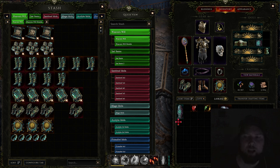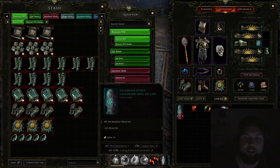Number one is the Vigorous Stout Lagonian Idol of Life. This is a hybrid health idol — they're very common and can start dropping right off the bat. When you finish the quest to open up your first idol slots in the Council Chambers, there is a chance for this to drop. It's rare, but it happens, and when it does it's definitely one you want to pick up and make sure you don't accidentally overlook.